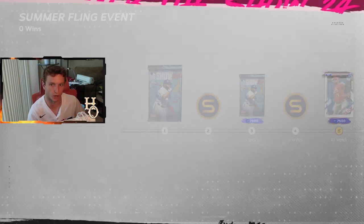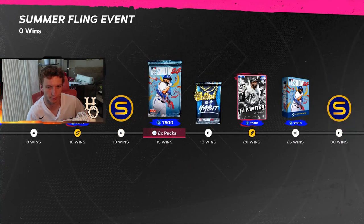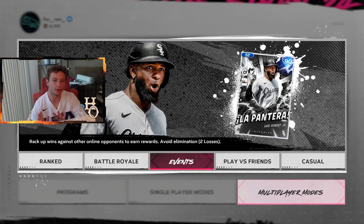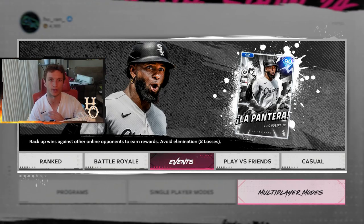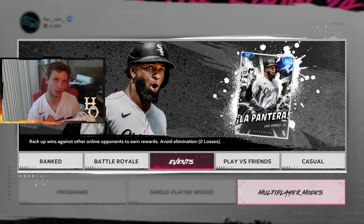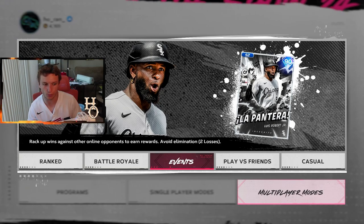For events, you can earn Luis Robert — it's technically 'Robert' but I think he wanted to be called that himself. You need 20 wins for Luis Robert. Let me know in the comments if you're still motivated to play, whether you want Chipper Jones, Ken Griffey Jr., or Roy Halladay. I'm going to try to get all three — Roy Halladay, Chipper Jones, and Ken Griffey Jr. — and then see what's in store for the rest of season two.